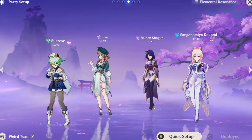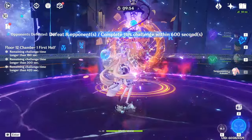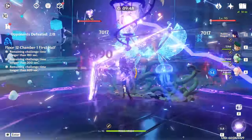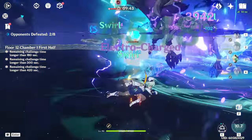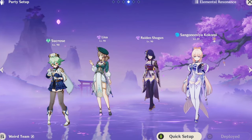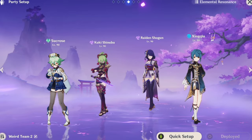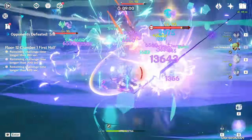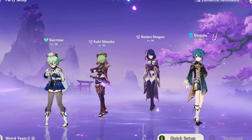You can also run a taser team consisting of high energy cost burst characters that all want to burst every single rotation — a team that only feels good to play because of Raiden. You burst with everyone else first to stack Raiden's Chakra passive, then burst with Raiden, who gives energy back to the whole team, allowing a constant cycle of bursting. A variation is Raiden, Kuki Shinobu, Sucrose, and Sing Cho — same idea, super solid, and a bit easier to play.